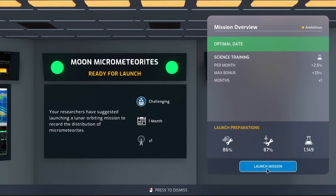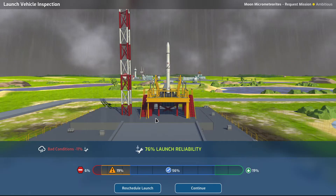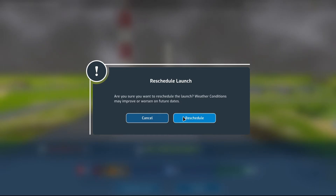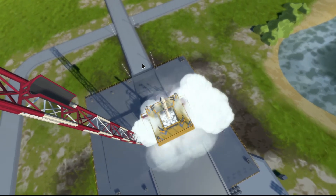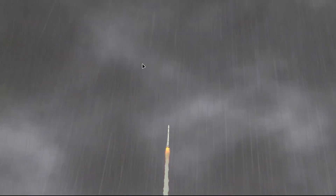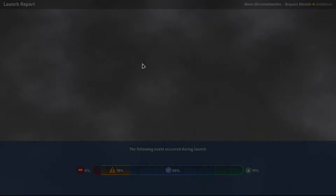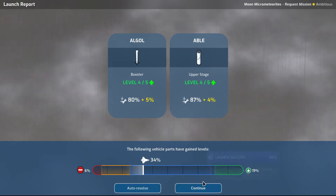Moon micrometeorites — let's launch the mission. It's raining. Oh — reschedule? What's the 76%? How far can we reschedule actually? I'm gonna risk it for the biscuit. Five, four, three, two, one. I'm always nervous when I'm launching this, because we could have done more to improve it, but it seems okay. We didn't have the fireball and we had a secure launch. Wonderful. Able leveling up — thank you very much.